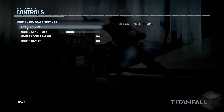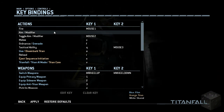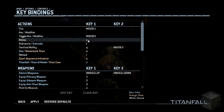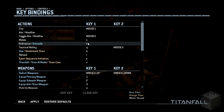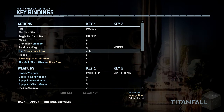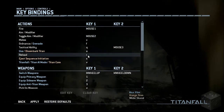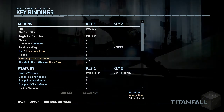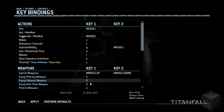Let's go back to controls. Key bindings — fire is mouse button one, obviously. Aim slash modifier — title lane, that's probably just to look down your sights. Melee is C — got to remember that. Ordnance slash grenades are F. Tactical ability is Q or middle mouse button. Use slash disembark Titan is E — that's what we hopefully want to get as a Titan in this game. Reloads, Eject Sequence Initiation is X. All these controls, I'm going to have to get used to this.